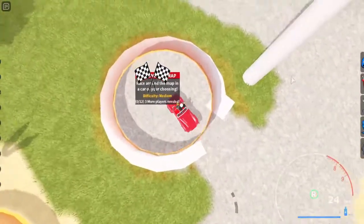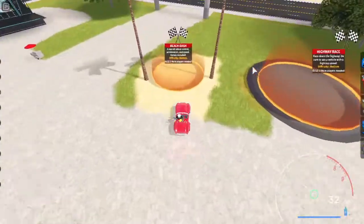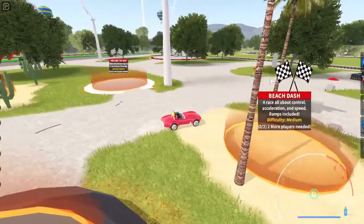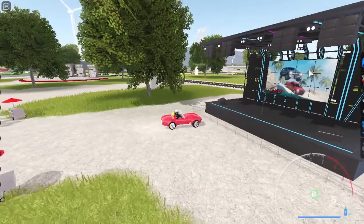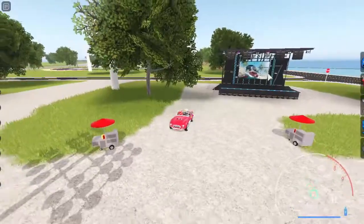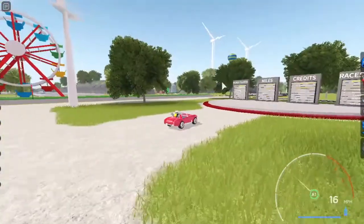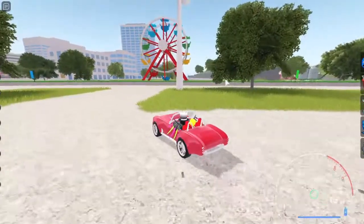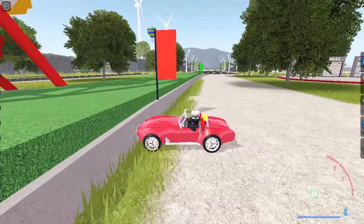The highway race has only tarmac with nothing else around. The map has an arrow going around showing you're going around the map. There's also the beach dash which has palm trees and sand. The stage is here — it's been in Vehicle Legends since the old map for a long time. Here are the leaderboards — I'm not in any of them, I'm sad. There's also the Ferris wheel. I wish you could ride the Ferris wheel, but unfortunately you can't.